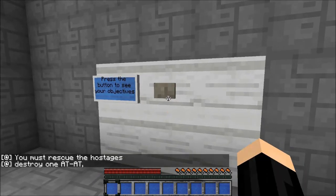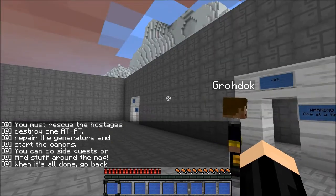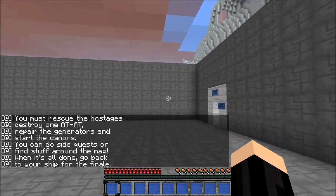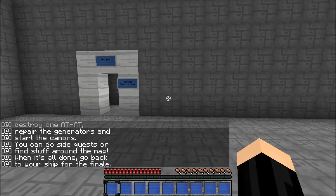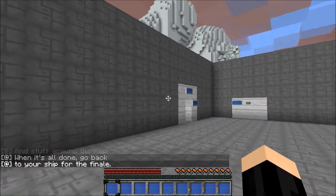Press the button to see your objectives. It's got console blocks and everything. You must rescue the hostages, destroy an AT-AT, repair the generators and start the cannons. You can decide quests or find stuff around the map. When it's all done, go back to your ship for the finale.